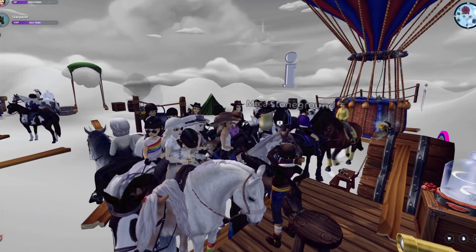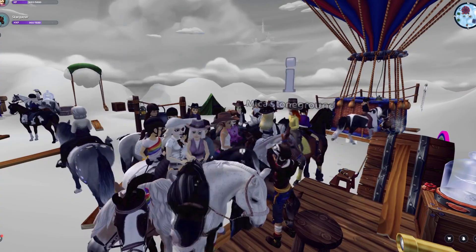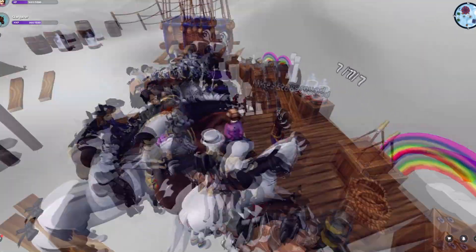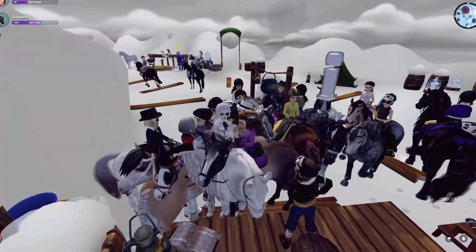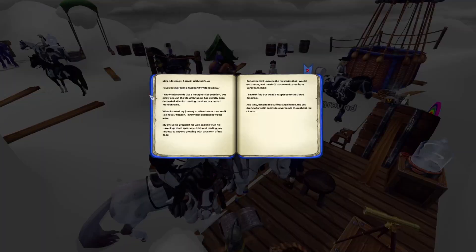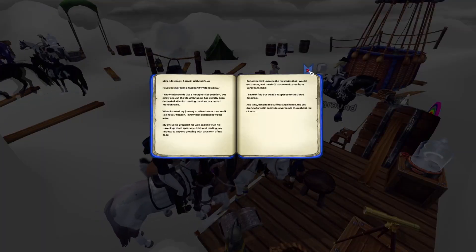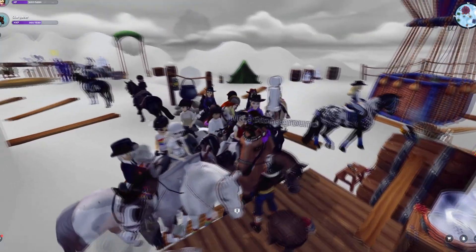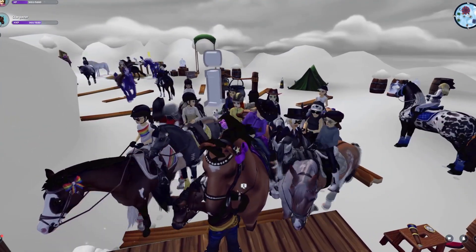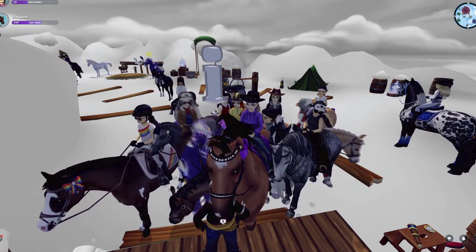I ran all over the place trying to find this journal, but guess where it's located — it's located right next to her. It's here, to her left and to our right. You click on it and it's supposed to complete your quest and all of the activities with Micah and the Cloud Kingdom.